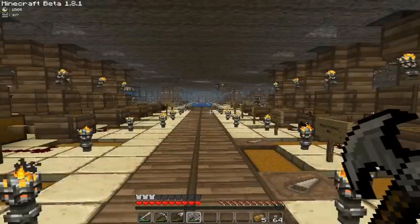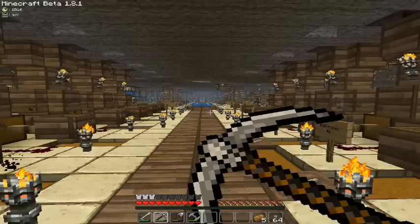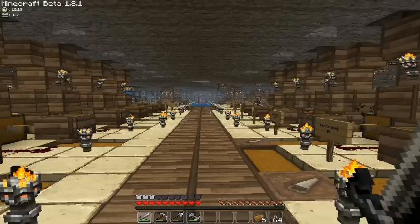You can now block with all of the refined tools: the sword, the axe, the pick, and the shovel — so all of them except the hoe. That's kinda cool because you can only do that with the swords usually, but now you can use all of them to block.